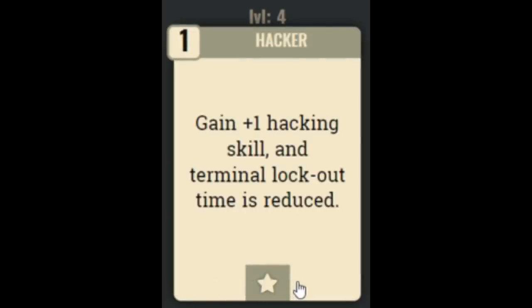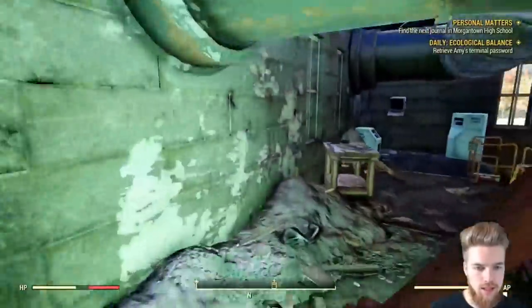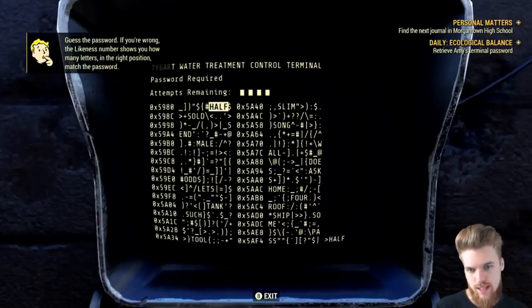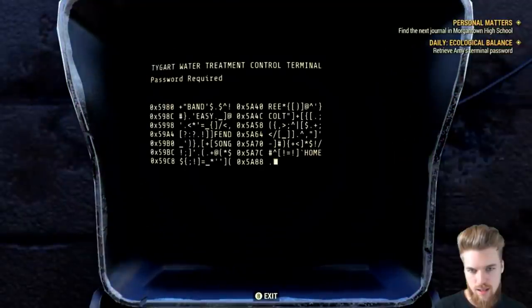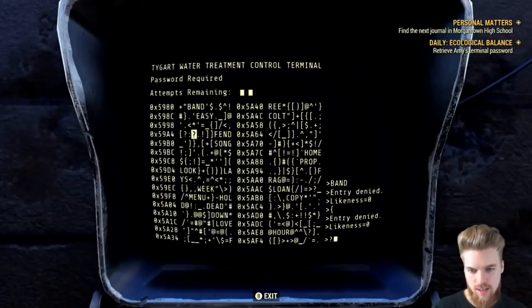Next we have the Hacker perk, which gives you plus one to hacking and reduces the lockout time if you fail. Later you can get the Advanced, Expert, and Master Hacking perk cards, each giving another plus one to hacking — they all stack and eventually let you hack expert and master terminals. A quick tip: when hacking you have four attempts, but if you exit the terminal those attempts reset. So never use your last guess — just exit and re-enter to start over, and you'll never be locked out.